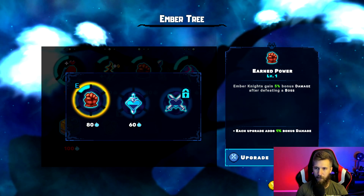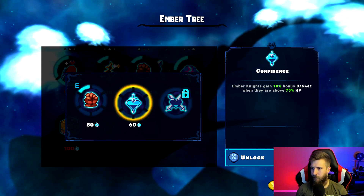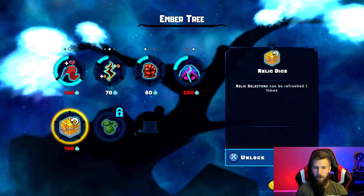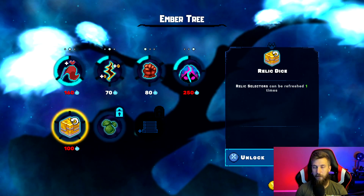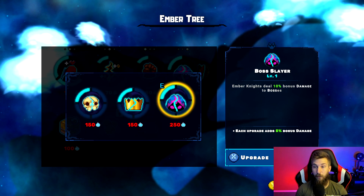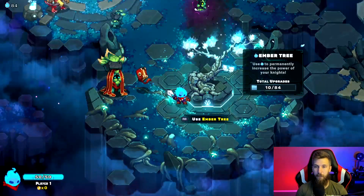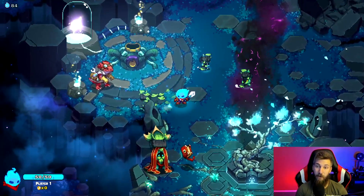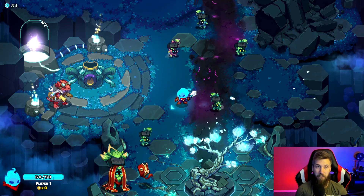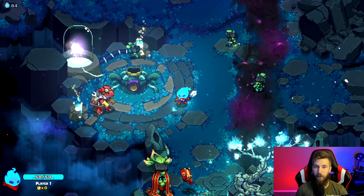Ember Knights gain 5 bonus damage after defeating a boss — that's a pretty good one. We'll move down to grab the re-roll relics upgrade when we get 100 embers. The boss slayer perk — Ember Knights deal 10 bonus damage to bosses — will help since the boss is tough for me right now. There's no pay-to-win; it's $15 to buy the game with no in-game purchases, just skill.